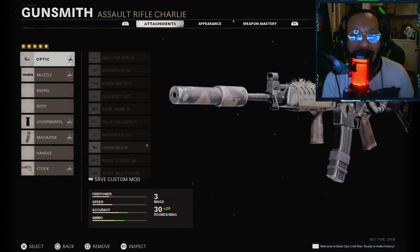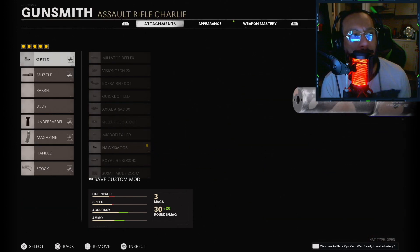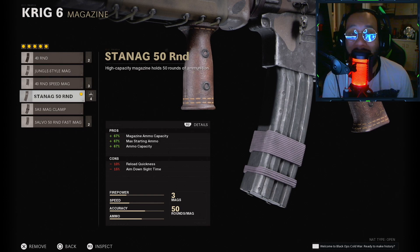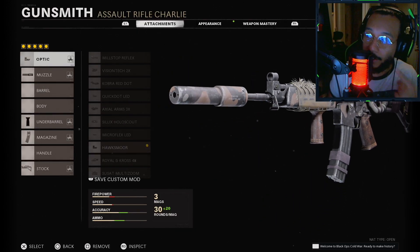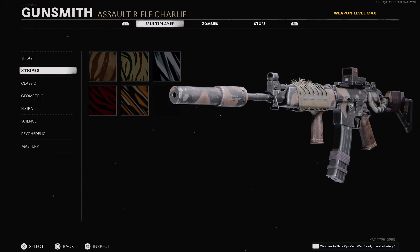Taking a look at these two blueprints to see what attachments are on here. For the Krig 6 blueprint: on the optic you're rocking the Hawksmoor, which is 1.37x magnification; the muzzle is the Agency Suppressor; the underbarrel is the Foregrip; the magazine is the STANAG 50 Round Mag; and the stock is the Duster Stock. Overall a pretty decent setup.